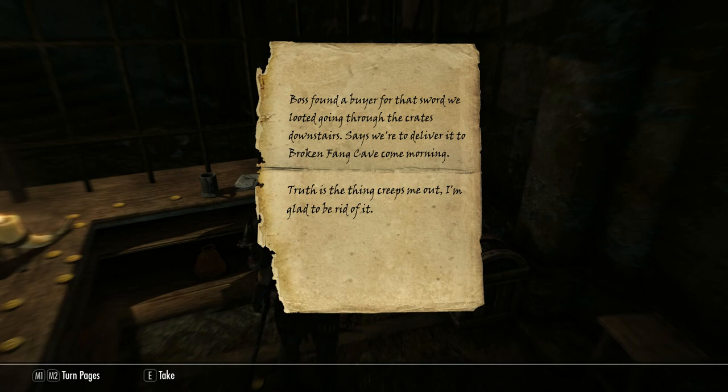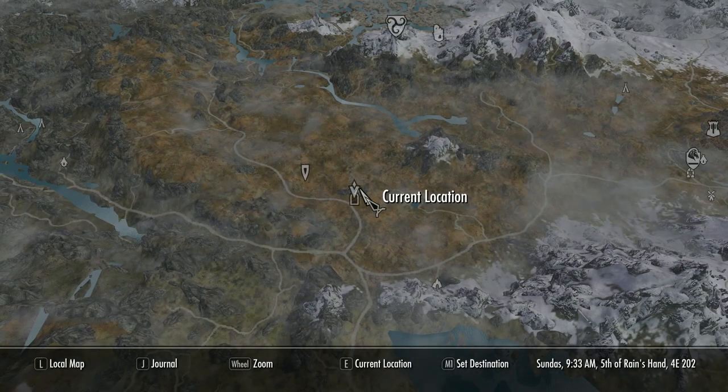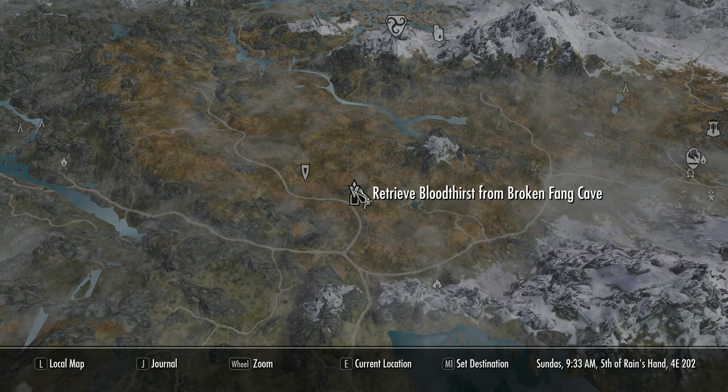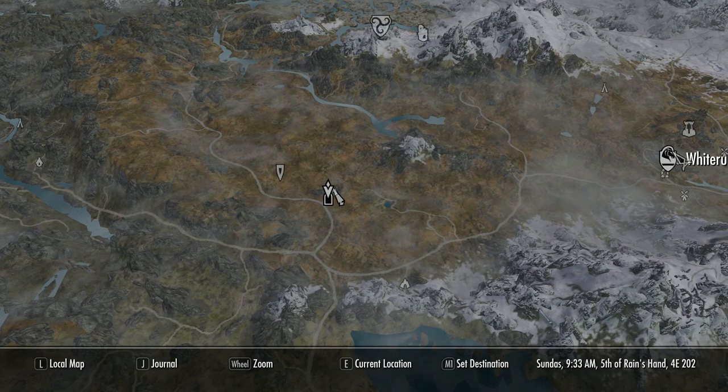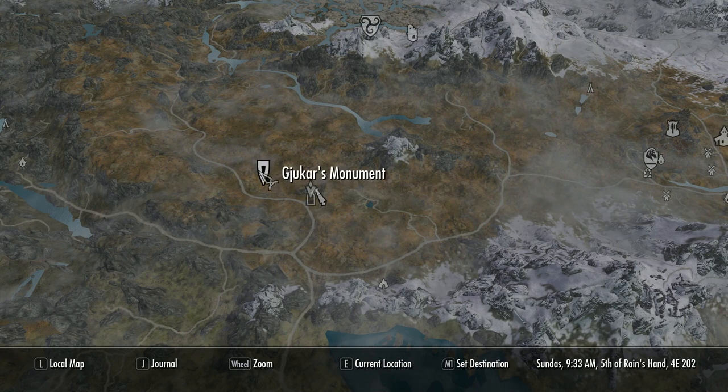Once you've got inside the cage, you'll see a note. Read that and you'll be asked to go to Broken Fang Cave, which is a cave located south-west of Whiterun, south-east of Rorikstead and south of Morthal. It can be reached easily from Riverwood by walking across the river to the north-west, past Anise's Cabin and through Brittleshin Pass. The entrance is in a small gully between two rock formations.